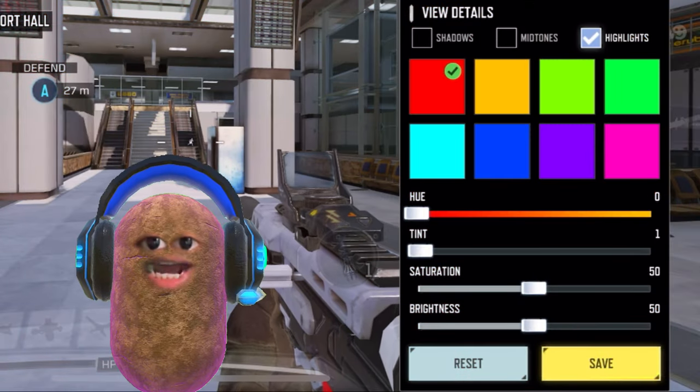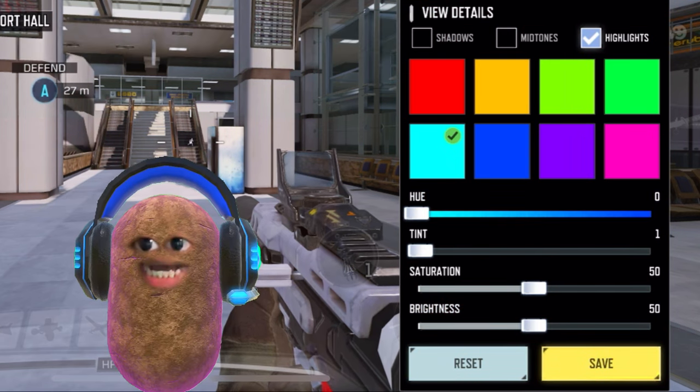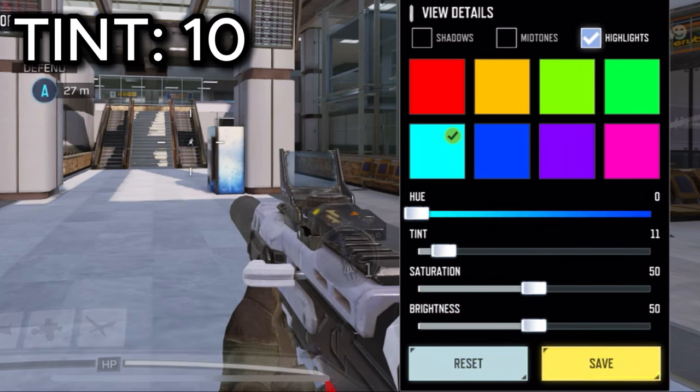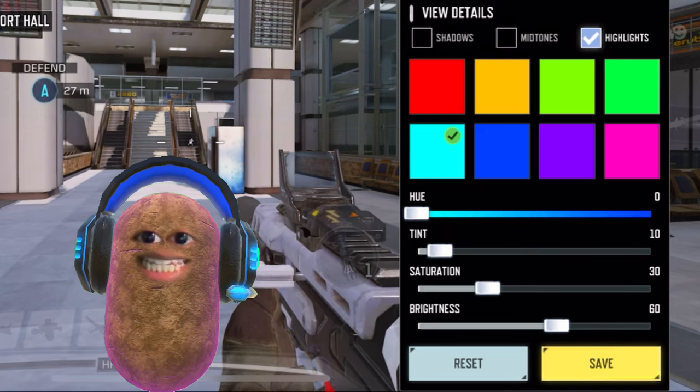Lastly, for Highlights, choose the Color Cyan. Set your U as is at 0, and your Tint to 10, Saturation to 30, and Brightness to 60.